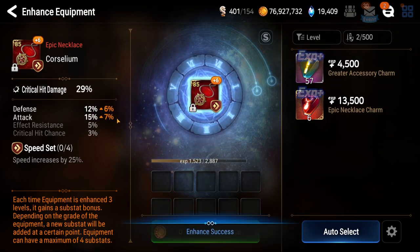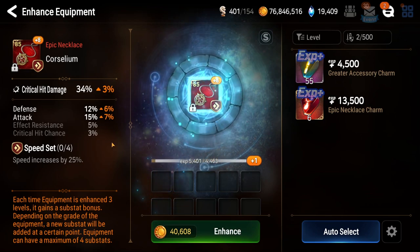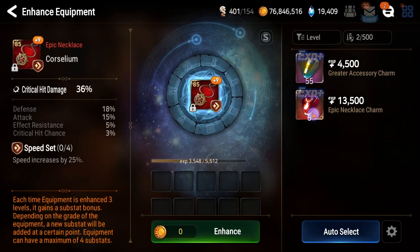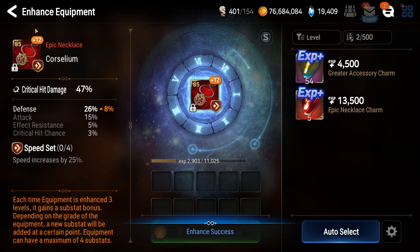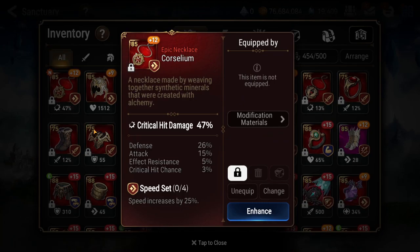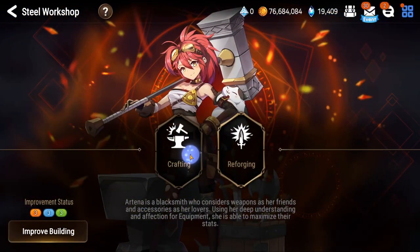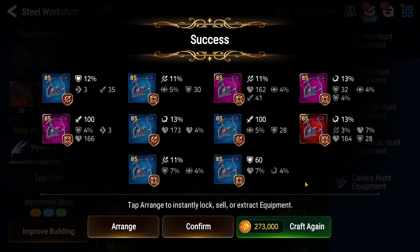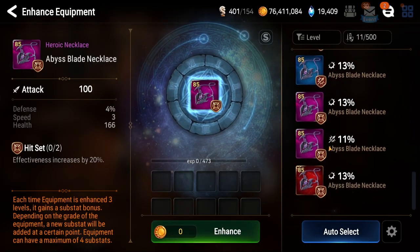Nice attack roll - we can excuse the defense roll because this is an epic piece. Crit chance - those were too low defense rolls, I don't know about that. A bruiser unit maybe. If this next roll rolls attack percent I'll keep going, but it has to roll attack percent. But it max rolled defense - oh my god. Who would use this? It's not horrible rolls, right? We can probably find somebody that can use that. Let's do a couple more of these crafts and then let's call it a video - we're almost at the 25 minute mark.